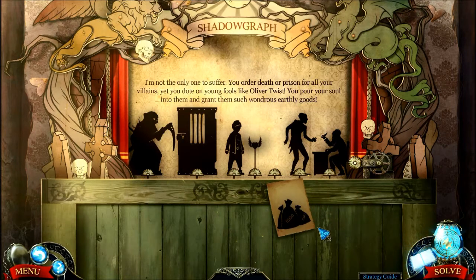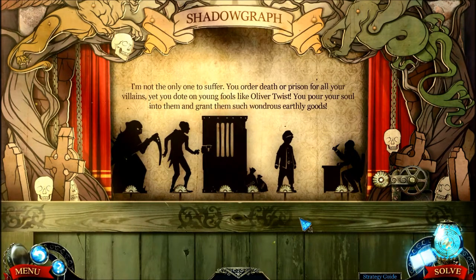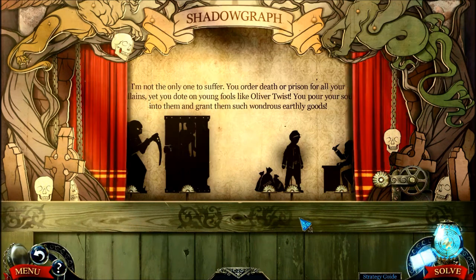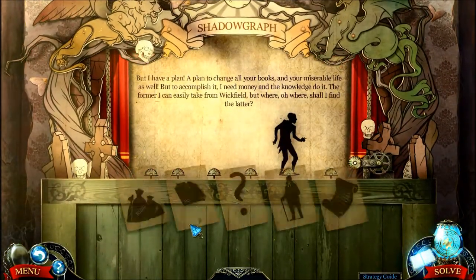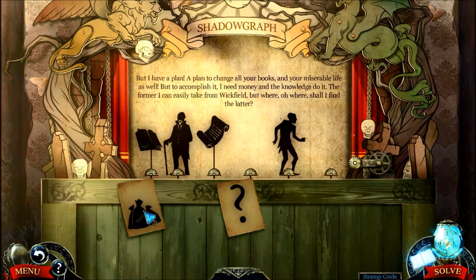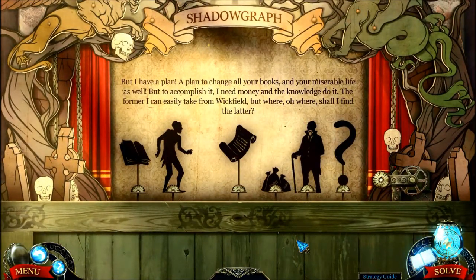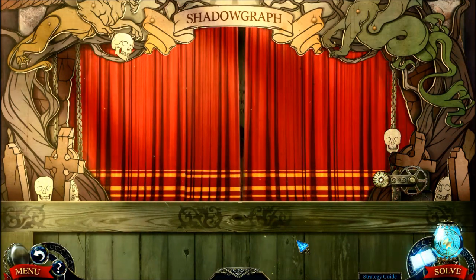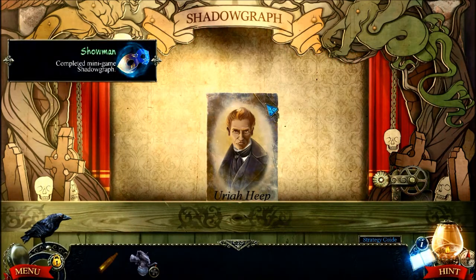'You order death or prison for all your villains, yet you dote on young fools like Oliver Twist. You pour your soul into them and grant them such wondrous earthly goods.' Oh good, Oliver Twist has a happy ending? I was worried about that. I knew bad things happened to the villains, I just didn't know if Oliver got a happy ending. 'But I have a plan — a plan to change all your books and your miserable life as well. But to accomplish it, I need money and the knowledge to do it. The former I can easily take from Wickfield. But where, oh where, shall I find the latter?' Where will he find the knowledge to overtake Charles Dickens? I don't know — biography section? Anyway, here's the villain, Uriah Heep.